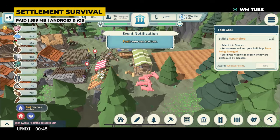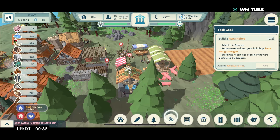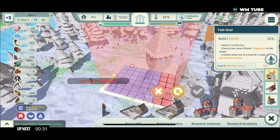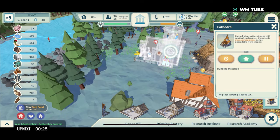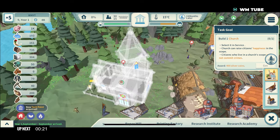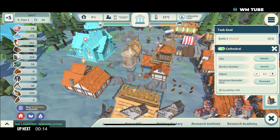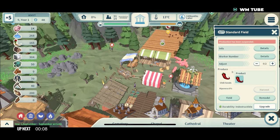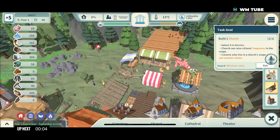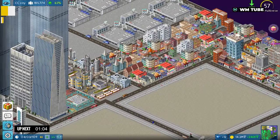Settlement Survival is a 3D management sim that challenges players to build and expand a settlement in a wilderness setting. With a focus on resource and time management, the game teaches valuable practical skills while fostering an appreciation for the necessities of survival. The game provides an overhead view of your settlement where you can plan and assign tasks to citizens, ensuring their productivity and well-being. Its dynamic world generation and expansive maps offer room for experimentation and strategic expansion.